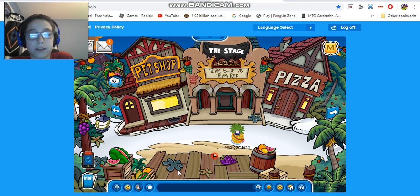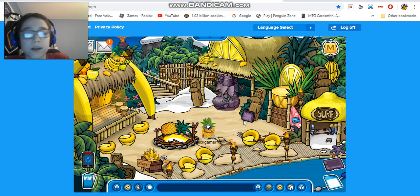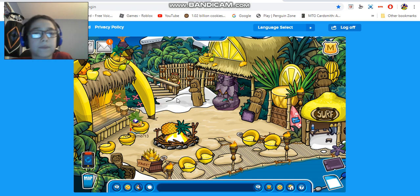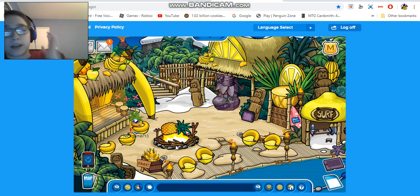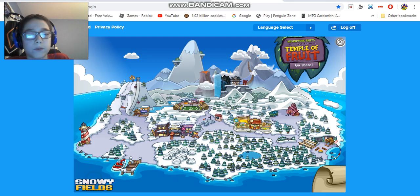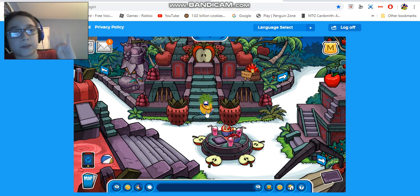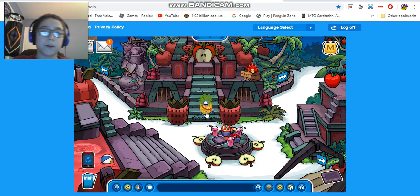That's basically it for the plaza. I showed you the construction and the stage play, and now I'm going on to the cove. By the way, part four of the Island Adventure Party on Snowy Fields will be the last walkthrough for the whole event on Snowy Fields, so it's been a fun time sharing lots of stuff. Part four is the official last walkthrough.